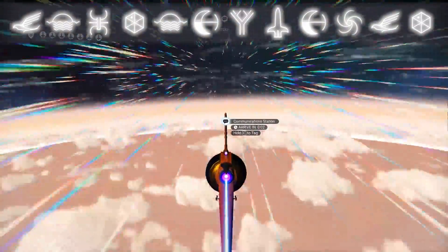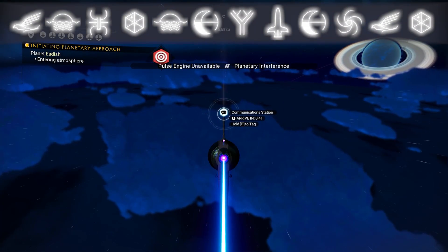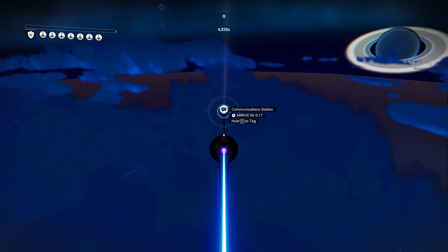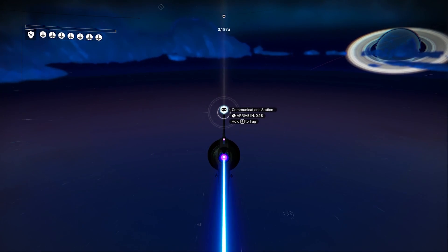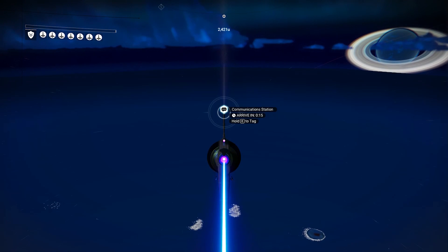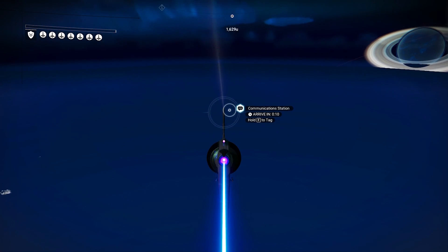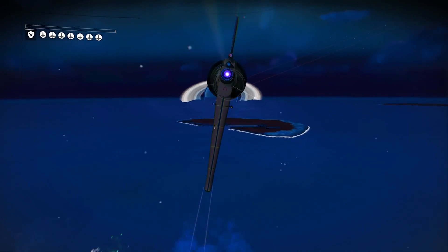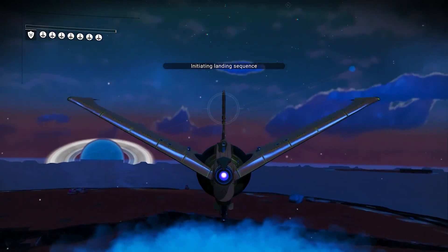If you are on a platform that hasn't got the communication station, then you simply need to go to minus 32.17 by plus 154.71, and you'll find this crashed site. Remember that's on planet E Dash. It's underwater, so if you're going towards a vast ocean, you're probably going the right way. Once you get out here, just find a nearby plot of land — we can already kind of see it underwater there. Should hopefully be able to land here — perfect. Let's go diving.